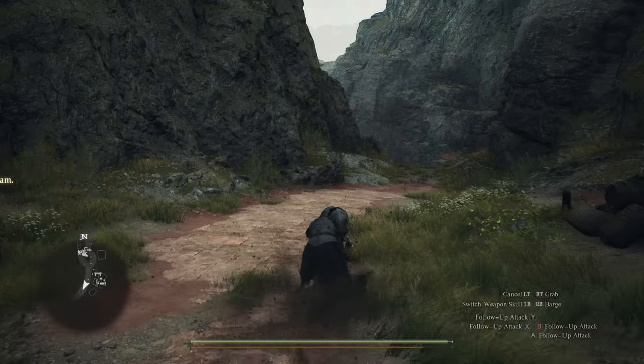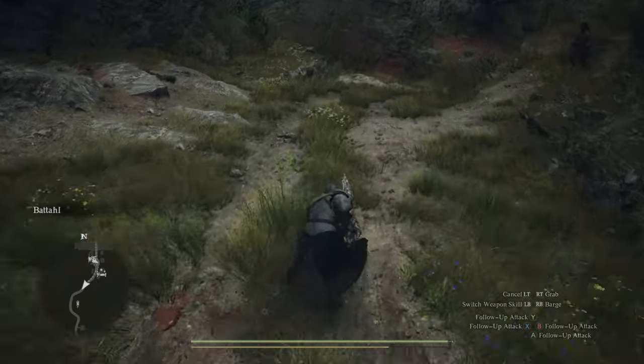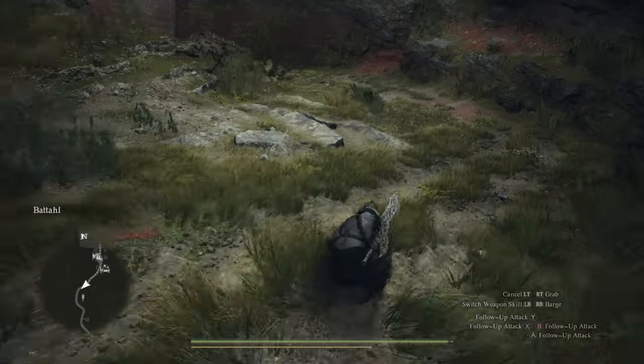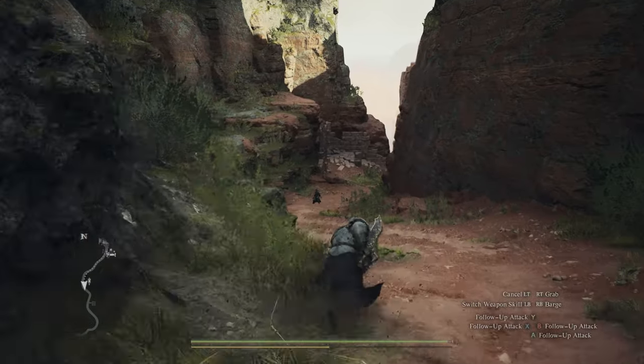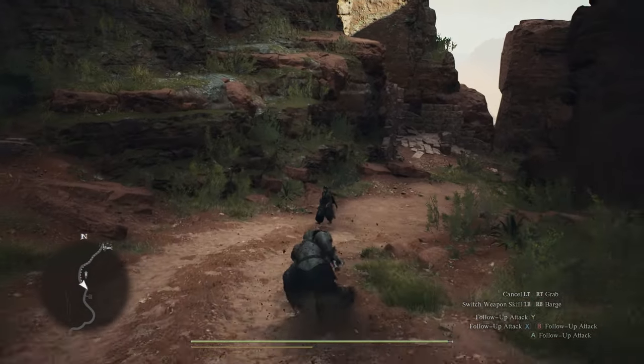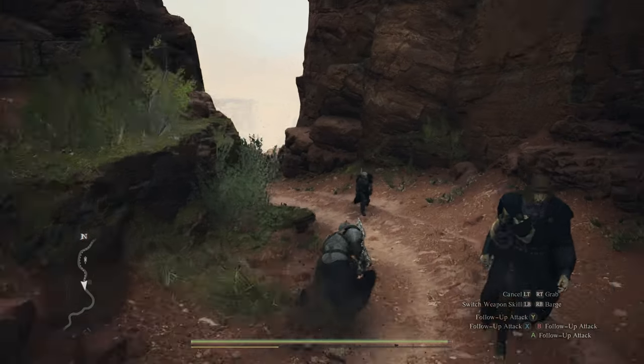But when it comes to traveling downhill, Warrior is the fastest class. Ravenous Lunge has a unique property - it has momentum. What this means is that if you go downhill, the steeper the slope, the more speed you'll have. I mainly play Warrior and I always have Ravenous Lunge on me. Using this skill when going downstairs makes you go at Mach speed - it's pretty great.